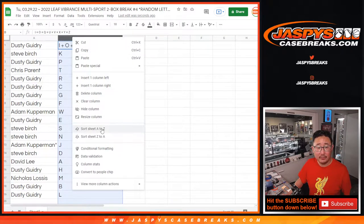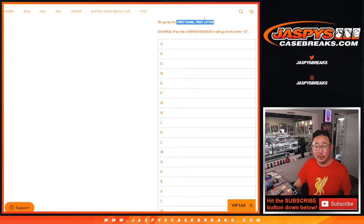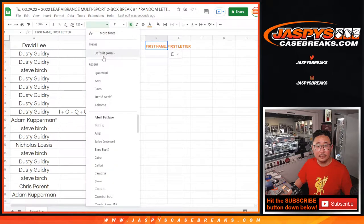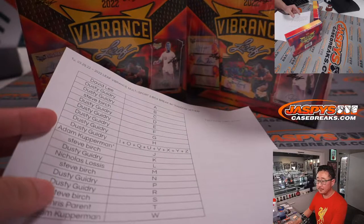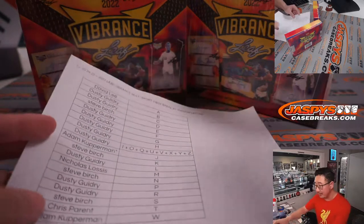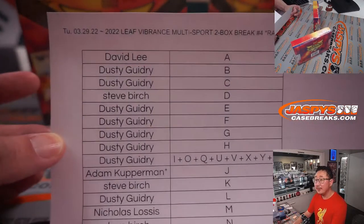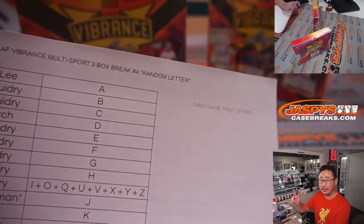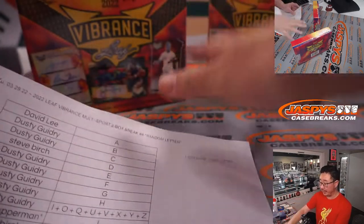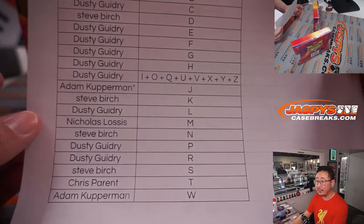Let's order these alphabetically. Just as a reminder, we're going by first letter of the first name. I'm going to pause the video. When we come back, we'll see if there are any trades, and then we'll have this two-box break. Welcome back, ladies and gentlemen — no deals done. Random letter breaks, trades don't happen too often. Vibrance multisport, two boxes, random letter break number four. Number five is in the store, and we have more Vibrance to do once break five sells — the last two boxes from this case. Then we can start fresh. Remember: first letter, first name. Thanks everybody for making this happen.